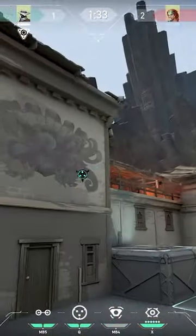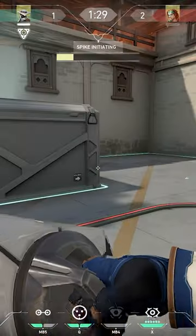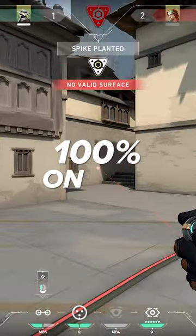So switch it up. Sometimes put your trips super low, other times put them high, especially against a Fade or a Sky Dog. Just make sure enemies won't be able to pre-fire your trips. If that happens, it's 100% on you.